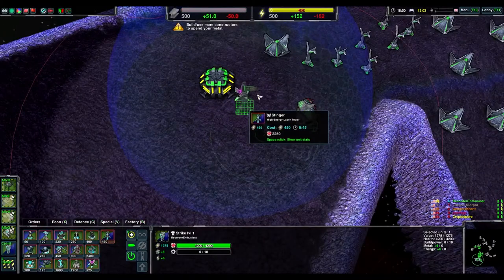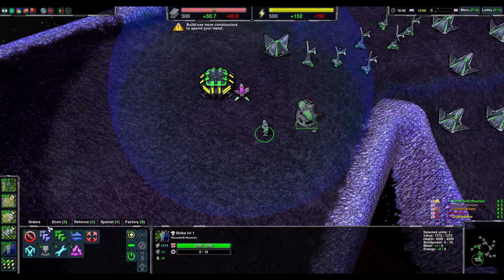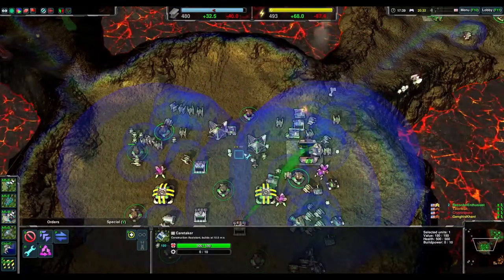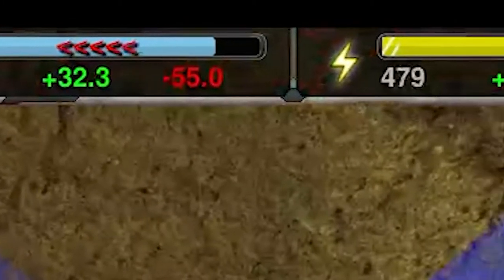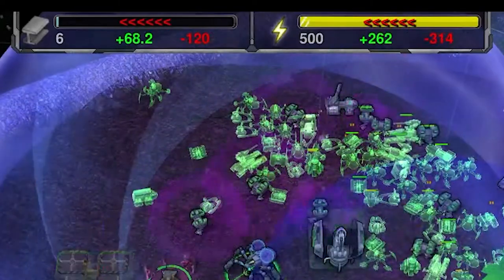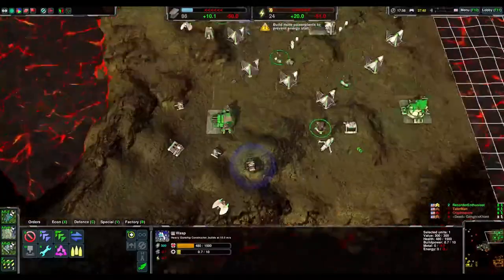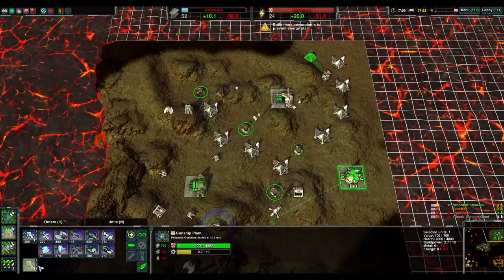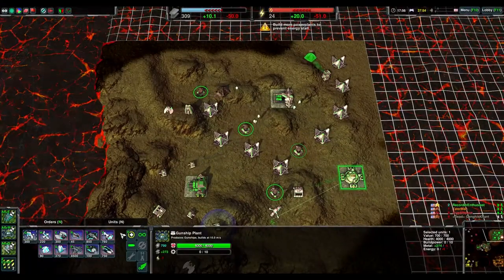Build quite literally anything advantageous to you, or else you'll be a sitting duck. Typically, the perfect economy in Zero K is only a self-sustaining amount of metal with excess energy. Even having barely any metal is better than having a lot of metal. Only when you are losing energy should you cut back on construction and production, as having excess energy goes towards your metal overdrive.